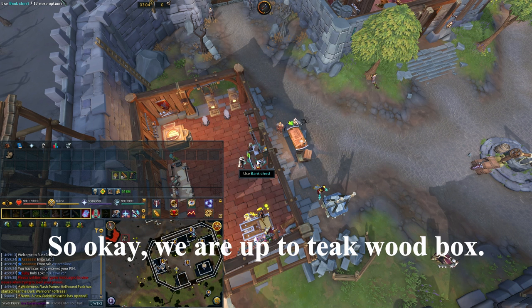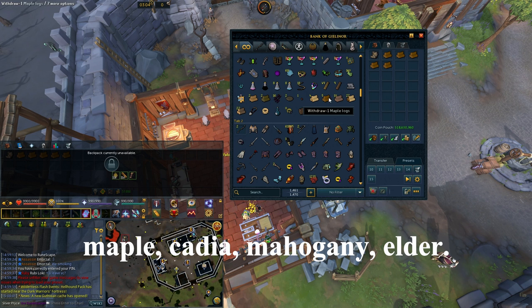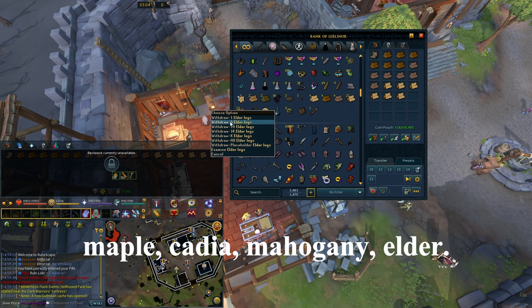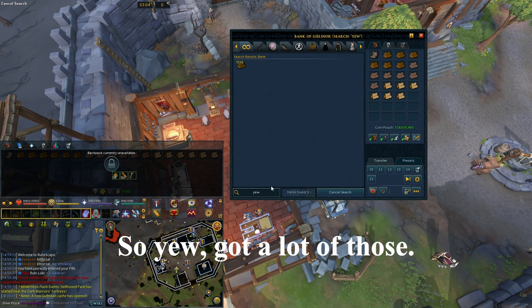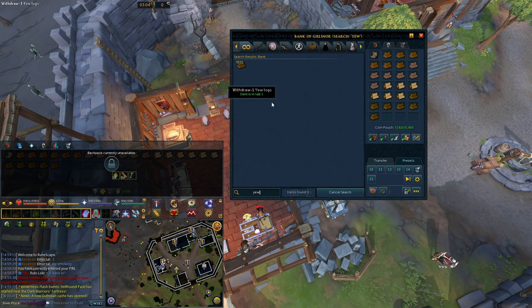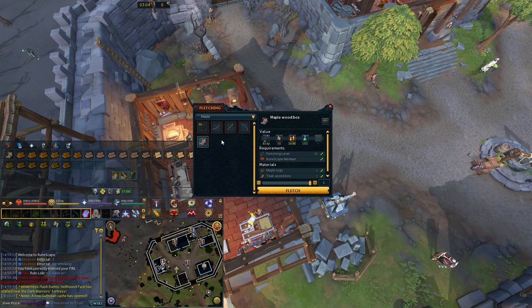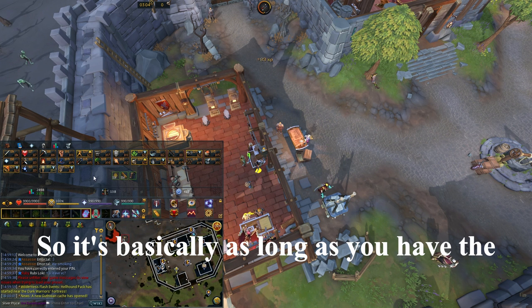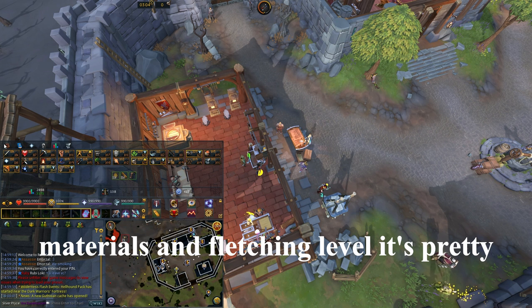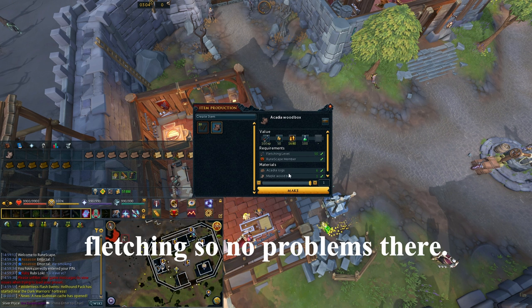We are up to teak wood box, now we're up to maple, acadia, mahogany, elder. I'm also missing yew and magic. Got a lot of those. Let's continue crafting. So it's basically, as long as you have the materials and fletching level, it's pretty much instant craft. And yes, I do have 99 fletching, so no problems there.